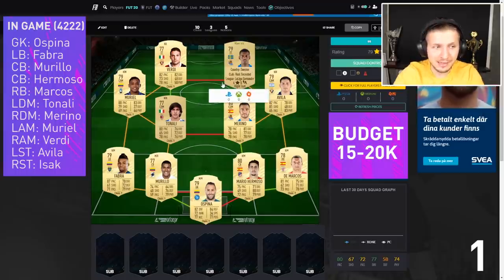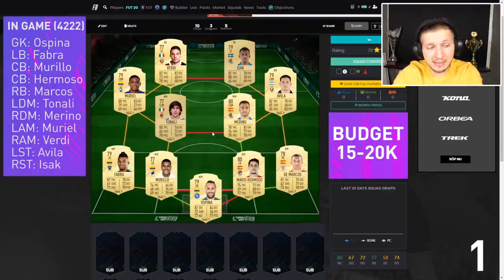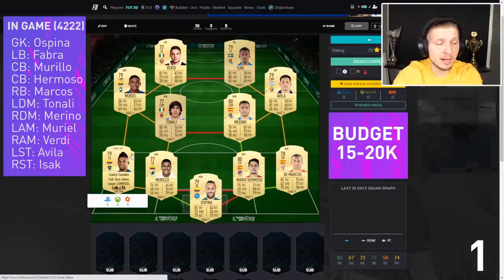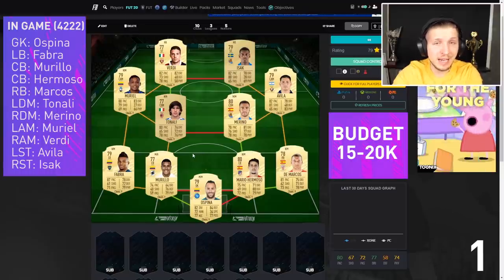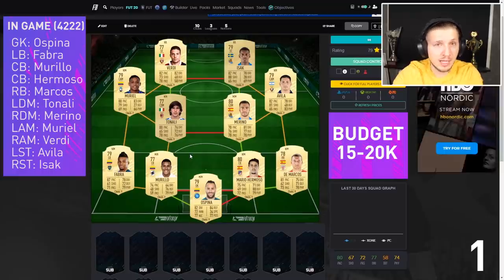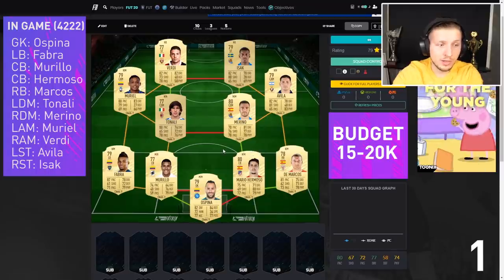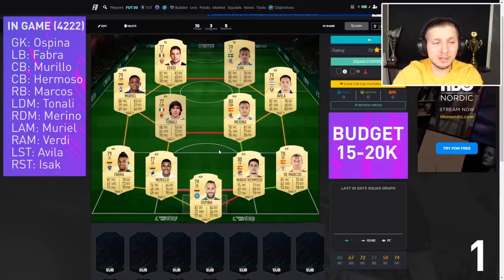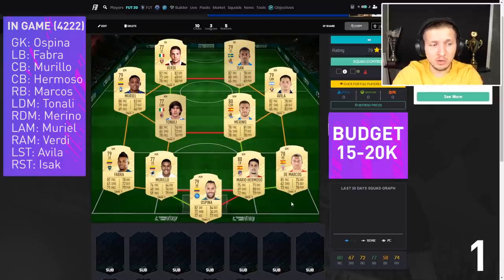Also the strong link here to Isak. The defense is looking very good as well — Morillo with good pace and 79 physicality, strong link to Ospina in the net. And also Fabra with Colombian links, good pace and 79 physicality. They are strong, Colombians — not sure what they have in their food, but they are very physical and quick. Right side here with Demarcos looking strong as well, 80 defending. And if you have some extra coins you can get Kappa instead, who is a slight upgrade. This team overall looks very good and is easy to upgrade with these two top leagues.